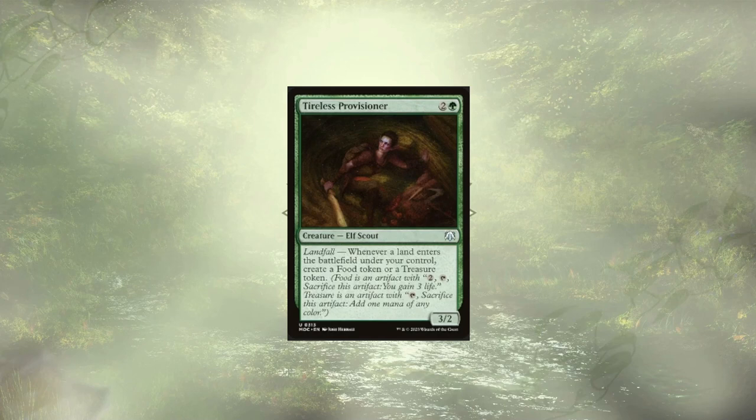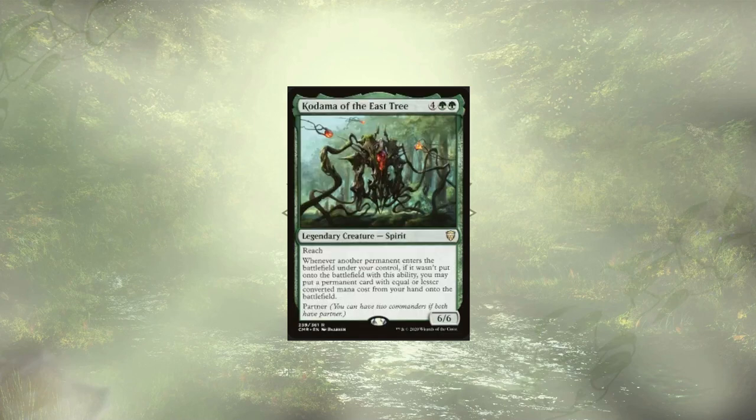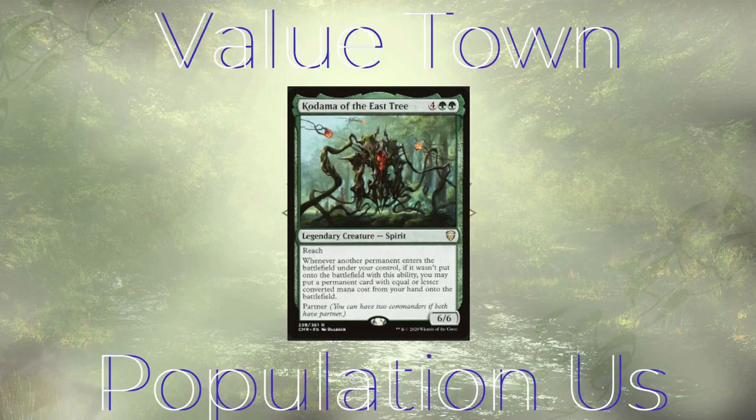Of course, we can turn these half-decent effects into powerful combos with Kodama of the East Tree and a Bounce Land. Though truthfully, a handful of regular non-Bounce Lands will also work. We're going for those infinite clues, food, and treasures, allowing us to play out our entire deck and have infinite life — just really going to value town.